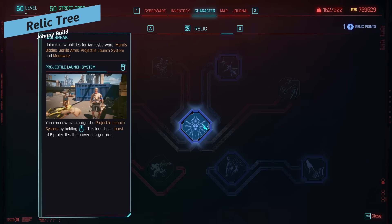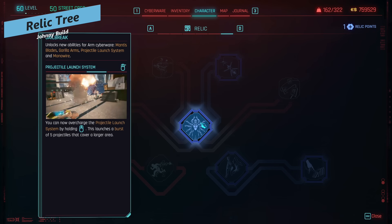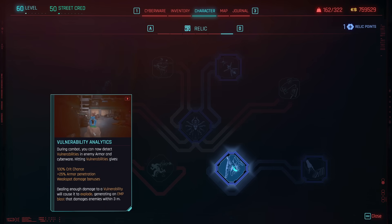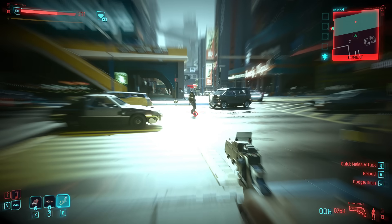In the Relic tree, focus on Jailbreak for the Projectile Launch System benefits — you can charge it up to deal additional fire projectiles in a burst — and Launch Capacity Override to give you an additional charge. Once you have the points, grab Vulnerability Analysis for extra crit damage and armor penetration, then buff that further with Machine Learning.